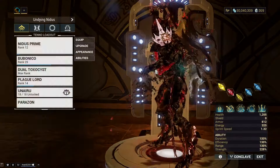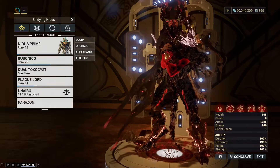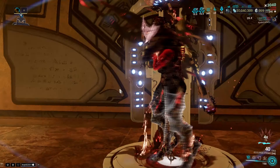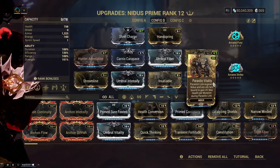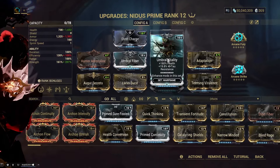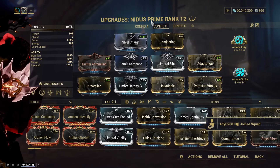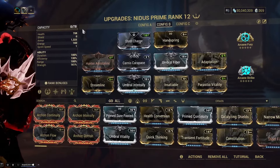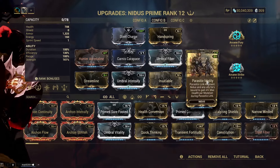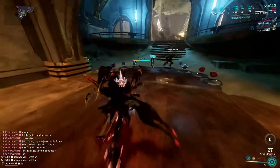Shout out to my boy Addy, who's going to help us showcase how insane this is. My health here is only 700. That's because Parasitic Vitality actually acts as a replacement for like Umbral Vitality and all the other Vitality mods, such as Archon Vitality and Normal Vitality. So it does reduce your health a little bit to start with, but then once you scale it up with mutation stacks, you get crazy HP.